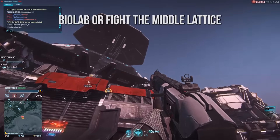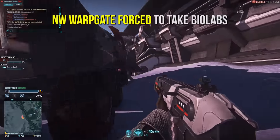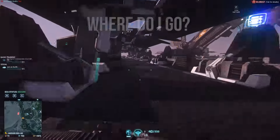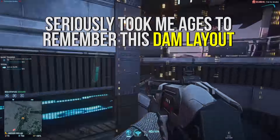Lastly, the biolabs are what slows down gameplay on Esamir. You will eventually need to take a biolab to progress in the lattice, and if you're in the northwest warp gate you really have to take almost two biolabs to have a chance. On Esamir they seem to not work well — it makes gameplay really painful, and a lot of the time if there's an alert on Esamir I just won't go, and I really like alerts.